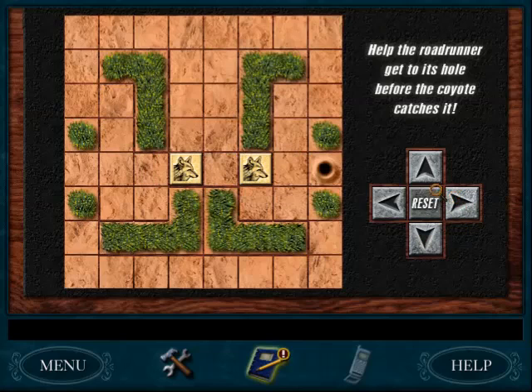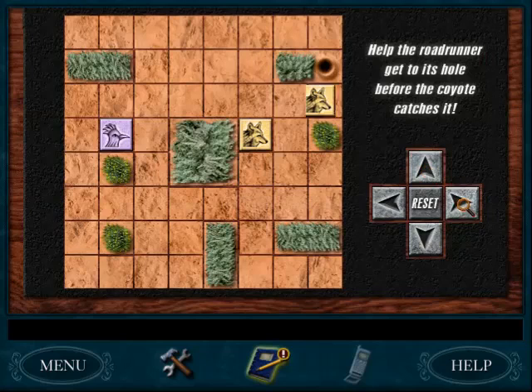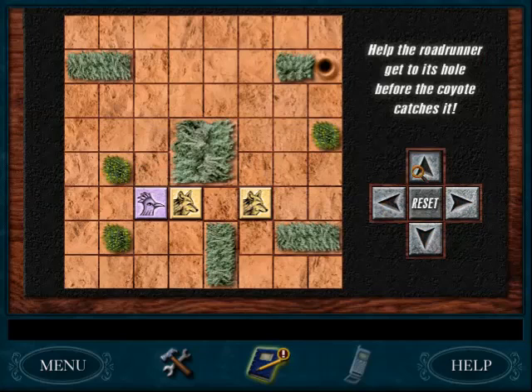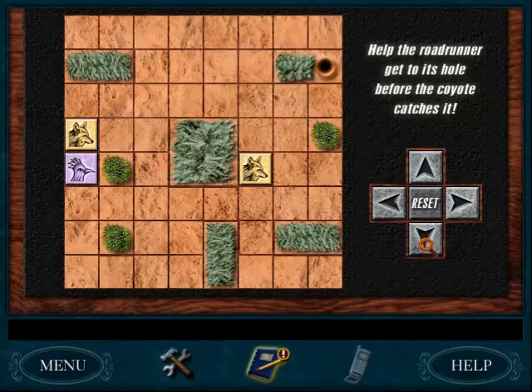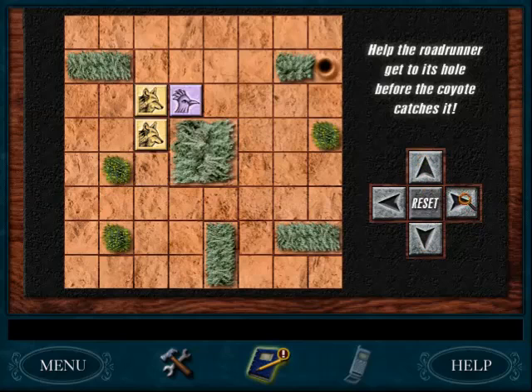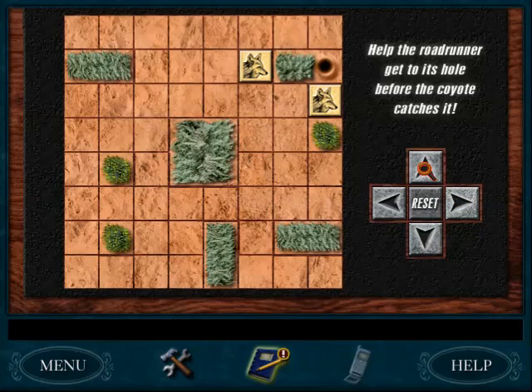The final one is the difficult one. Up, up, right, right, down, down, right, left — oh dear. Then up, up, right, right, down, down. Right to get the first coyote, then left, then up, then left, and right to get the second coyote. Now both coyotes are following me and I can have a clear run to the exit. Got that item.